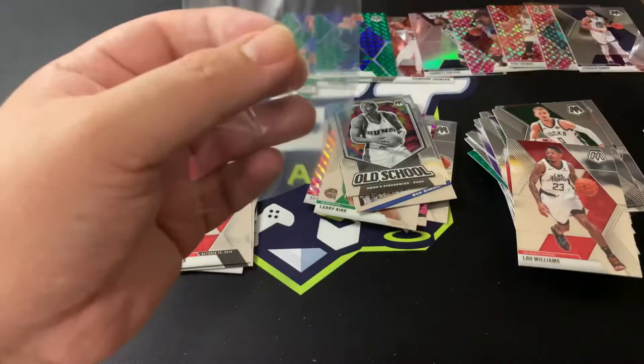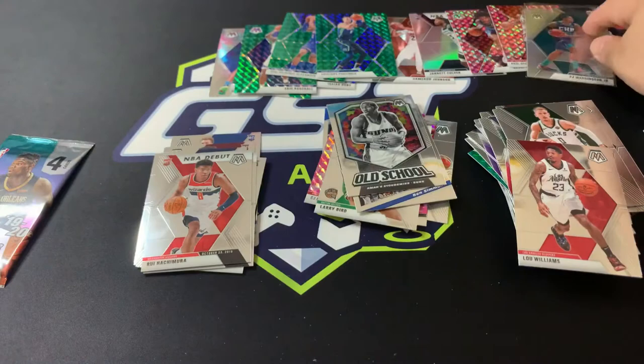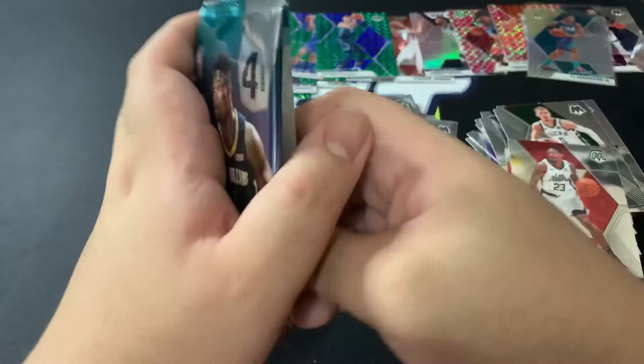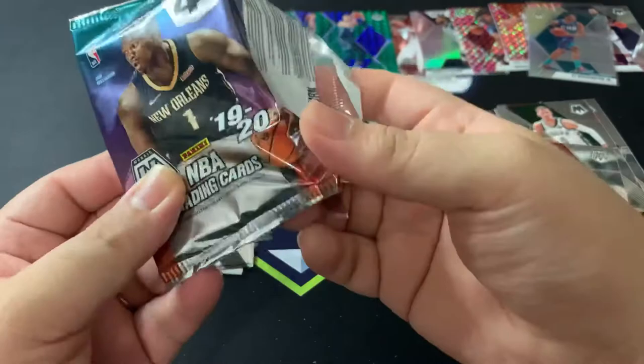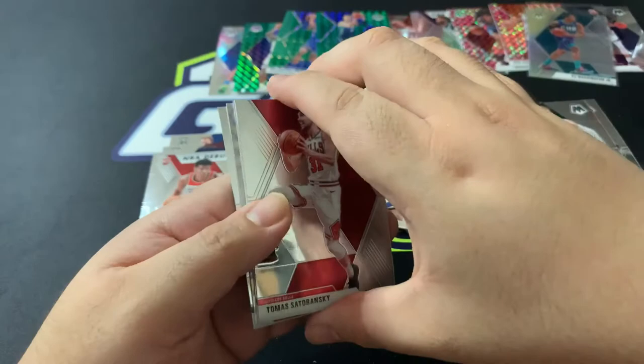We'll clean that up, don't worry. Wow, a silver — that's insane. And the Rui Hachimura debut has a really cool light on it. This is definitely one of the better mosaic openings I've done in this session. Quite happy.